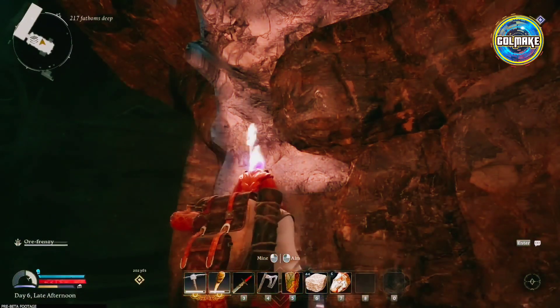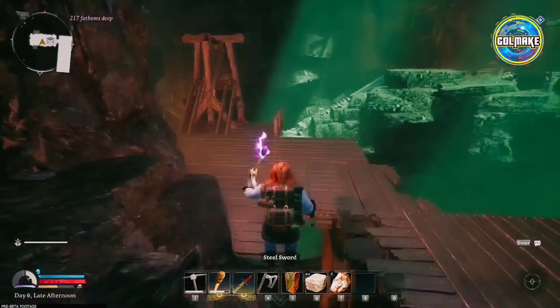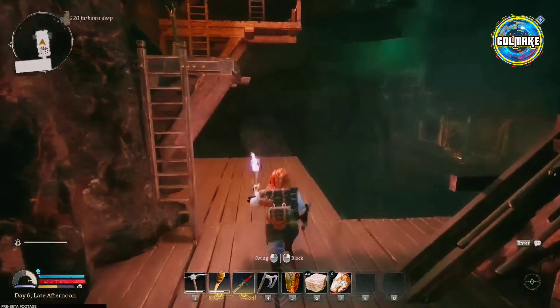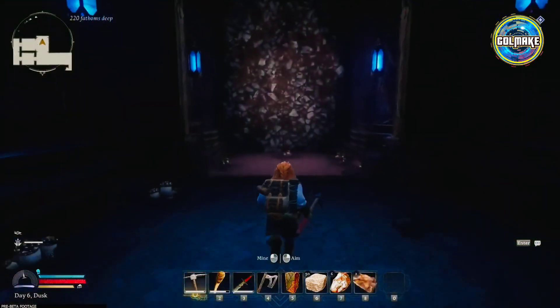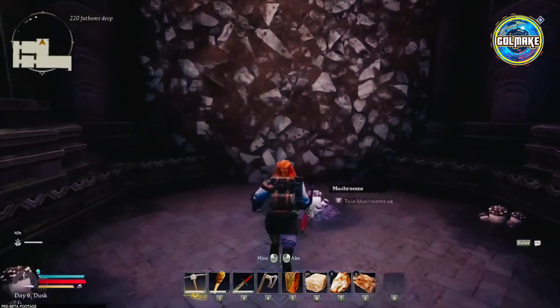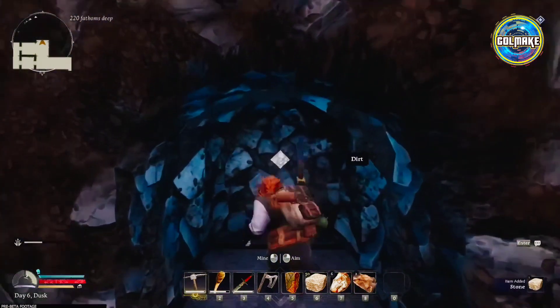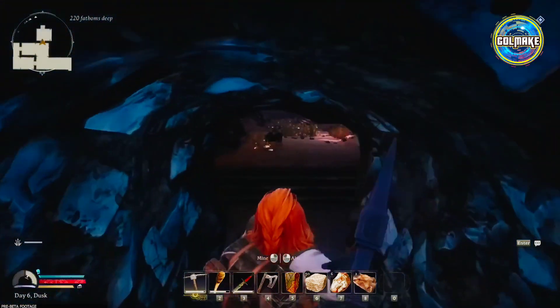The six clans are Longbeards, Firebeards, Broadbeams, Iron Fists, Stiffbeards and Blacklocks. The game starts with a cinematic intro that shows Lord Gimli Lockbearer summoning you to the Misty Mountains. He tells you that he has a vision of restoring Moria to its former glory and that he needs your help. He gives you a map of Moria and some basic tools and sends you on your way.